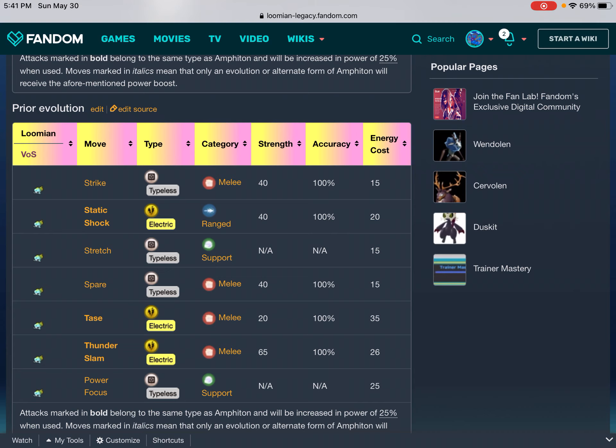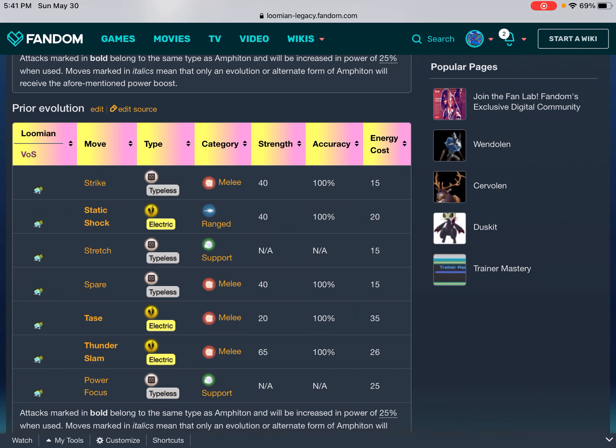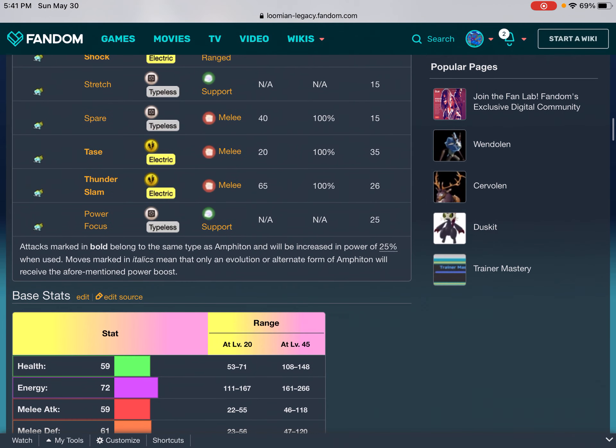Prior evolution moves: Strike — Typeless, Melee, 40, 100%, 15. Static Shock — Electric, Range, 40, 100%, 20. Stretch — Typeless, Support, N/A, N/A, 15. Spare — Typeless, Melee, 40, 100%, 15. Tase — Electric, Melee, 20, 100%, 35. Thunder Slam — Electric, Melee, 65, 100%, 26. Power Focus — Typeless, Support, N/A, N/A, 25. Attacks marked in bold belong to the same type as Amphoton and will be increased in power by 25% when used. Moves in italics mean only an evolution or alternate form will receive the power boost.